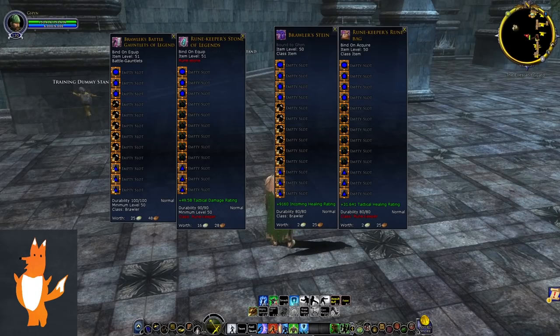The first beta build for the revamped legendary item system is on Bullroarer, and in this video I'm going to explain what the new system is all about as simply as I can. Starting off, I'm showing the Brawler weapon and the Runekeeper weapon, as well as the Brawler class item and the Runekeeper class item. The reason I have Runekeeper here is just to show that it's the same for every class.